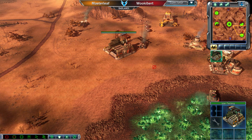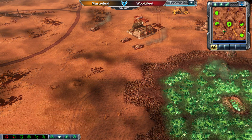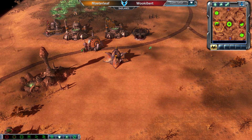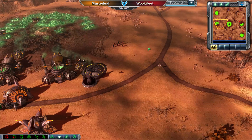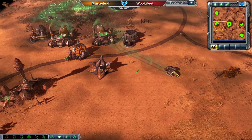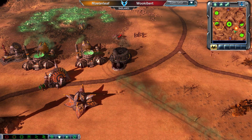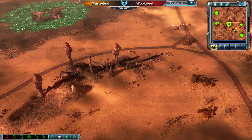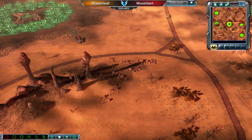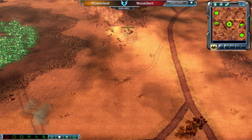Wookiebert has a War Factory coming down on his expansion, getting out some APCs in preparation for the likely infantry transition from Masterleaf. Masterleaf is actually selling off his Hand of Nod — that was probably kept around to protect against a follow-up after the Reckoner was sent out. A Flame Tank is now coming out as we see Tier 2 coming online from Masterleaf, and there are a couple of Flame Tanks out on the map.